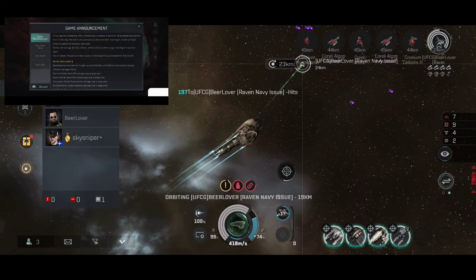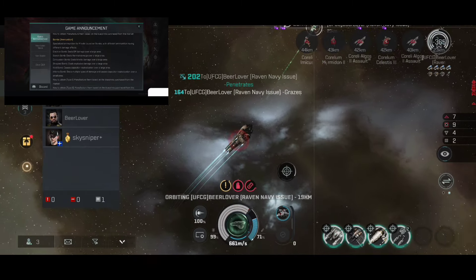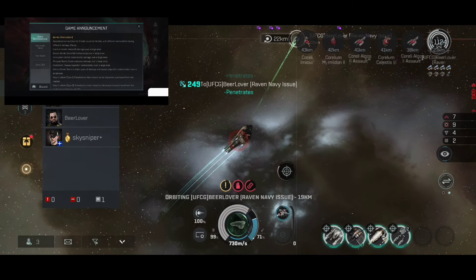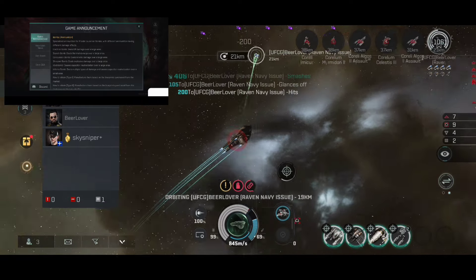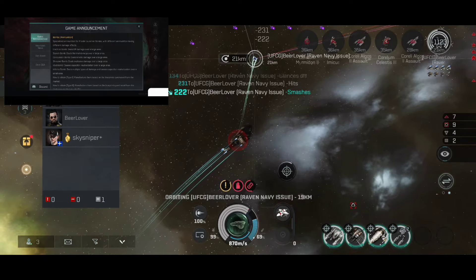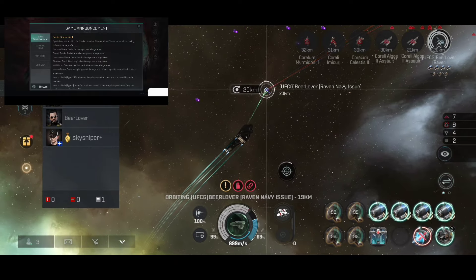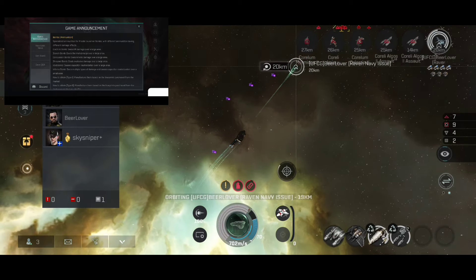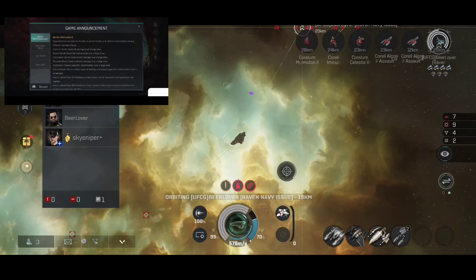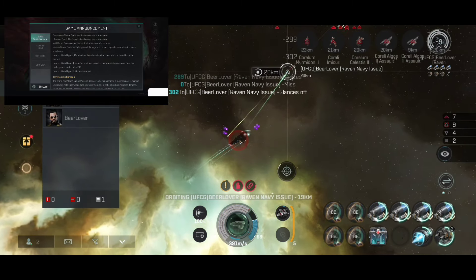How to obtain: based on the blueprint purchased from the market. Lovely. Bombs — specialized ammunition for missile launcher bombs with different ammunition having different damage effects. Electron bomb: dealing EM damage over a large area. Scorch bomb: dealing thermal damage over a large area. Concussion bomb: dealing kinetic damage over a large area. Shrapnel bomb: deals explosive damage over a large area. Void bomb: causes capacity utilization over a large area.